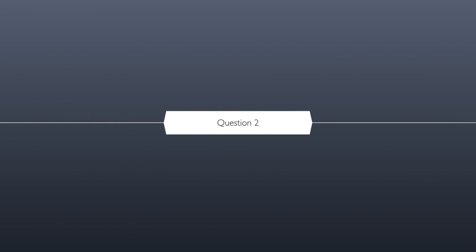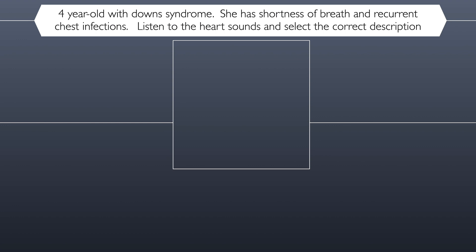Question two. Meet a four-year-old with Down syndrome. She has shortness of breath and recurrent chest infections. Listen to the heart sounds and select the correct description.